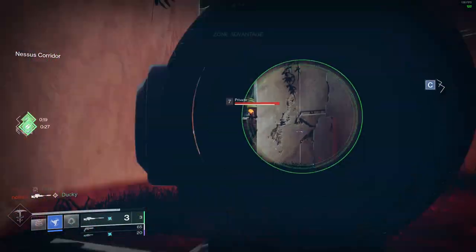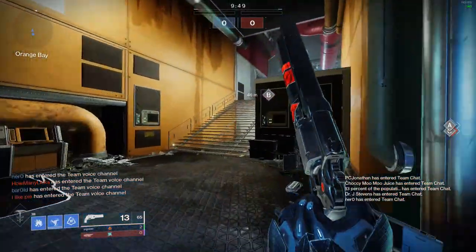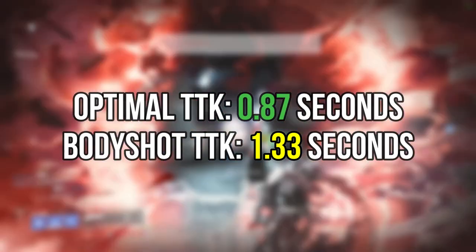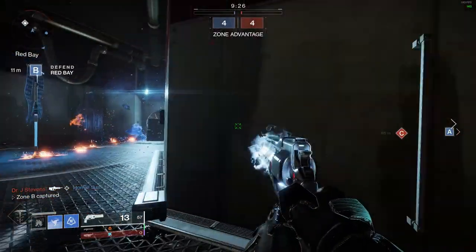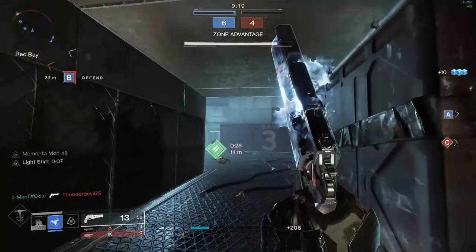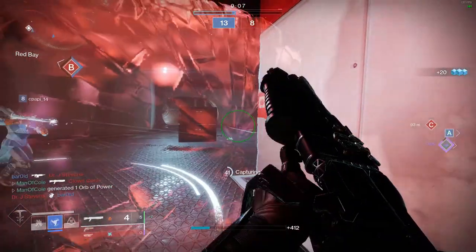Now let's get into what makes these exotic hand cannons so special — their intrinsic perks. Let's start with Ace of Spades and its intrinsic perk, Memento Mori, which loads 6 extra damage bullets into the magazine when reloading after a kill. It also grants your radar while aiming down sights. With Memento Mori active, Ace of Spades has an optimal time to kill of 0.87 seconds and a body shot time to kill of 1.33 seconds. Even though Memento Mori turns the crit damage to a value of 90, the optimal TTK remains the same since it still requires 3 bullets to kill. However, instead of needing 3 headshots, Memento Mori makes it so you only need 1 headshot and 2 body shots. So while the overall time to kill doesn't change, the means by which you can kill someone significantly changes.